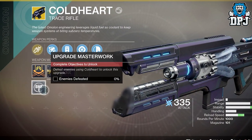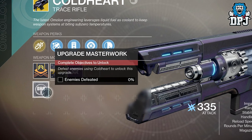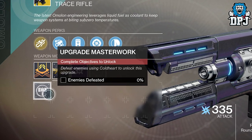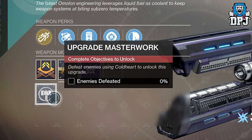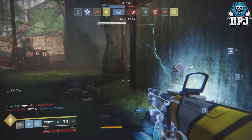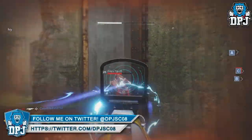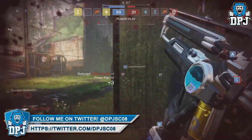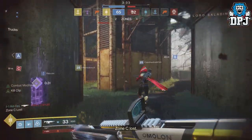After applying the catalyst, there will be bounty-like objectives available that need to be completed in order to upgrade to the final masterwork state, which will apply stat and perk bonuses to the weapon. With the Cold Heart, once that catalyst is obtained, you have to defeat enemies using this weapon — so this one is going to be relatively easy compared to others. A few masterworks will require you to do single things while others will have multiple steps.